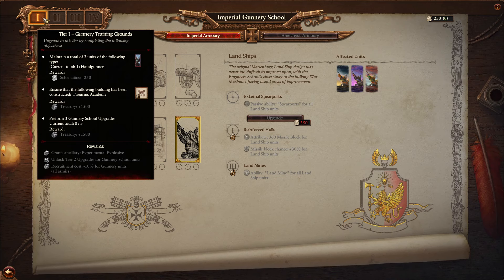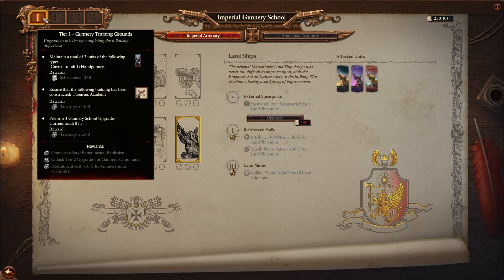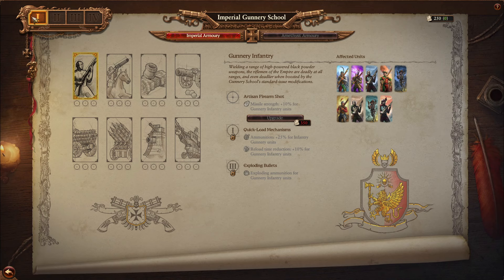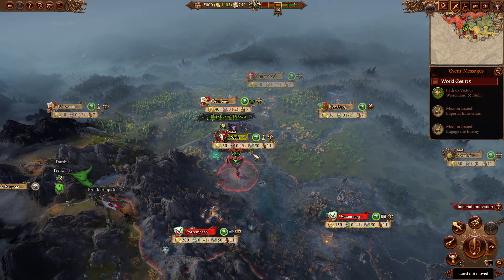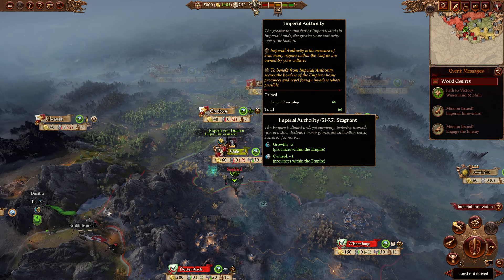Additionally, once you unlock tier 2, you get access to the Amethyst Armory — we'll talk about that later. The way you do that is by completing these tier requirements. Some people have been complaining they can't find them, so it's worth the mention. Have three handgunners, construct the Firearm Academy at level 2 missile range, as well as get three upgrades — meaning three of these on the units. Afterwards you also get rewards and unlock new stuff, including the Experimental Explosives Ancillary, which lets you get unique weapons for your Engineer heroes.